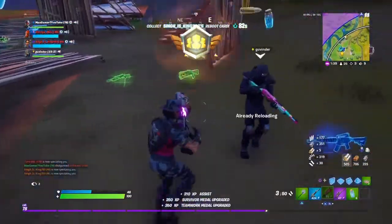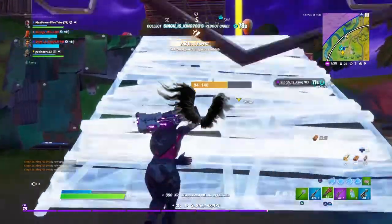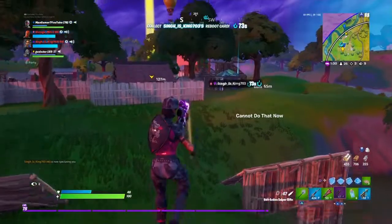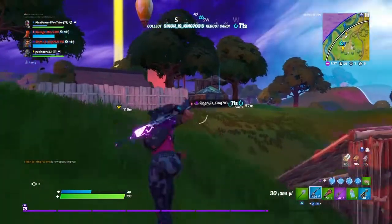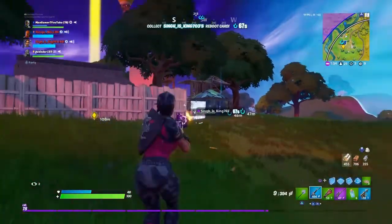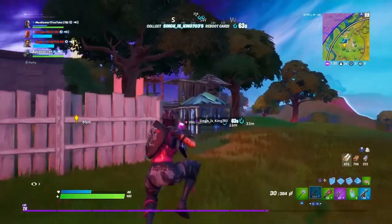At the number 8 spot we have the Shadow Wings and this is one of my favourites on this list. This back bling is so good with so many skins, not just the Whistle Warrior, however in this case it does go pretty well with the skin. It's pretty amazing guys, you have to try this one.